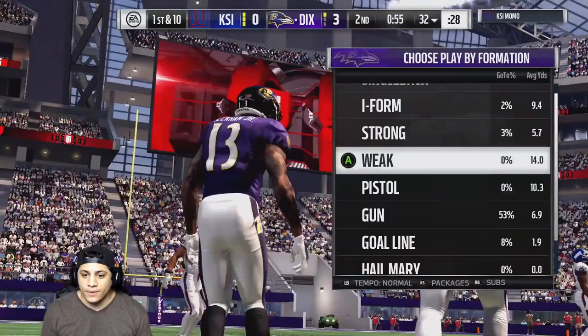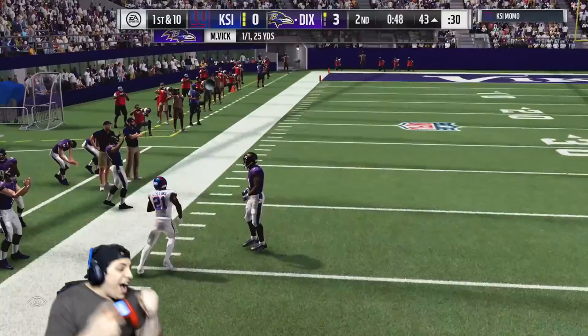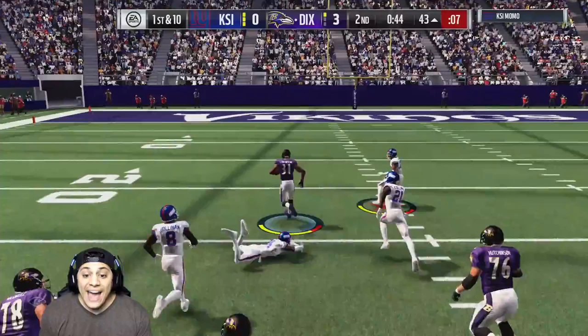OBJ somehow falling forward — we're at the 32. We are looking for Randy Moss. We got it — it wasn't the big money player I was looking for, but I'm feeling good with the draw against this defense.